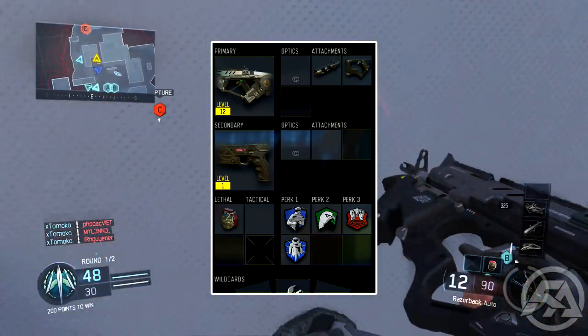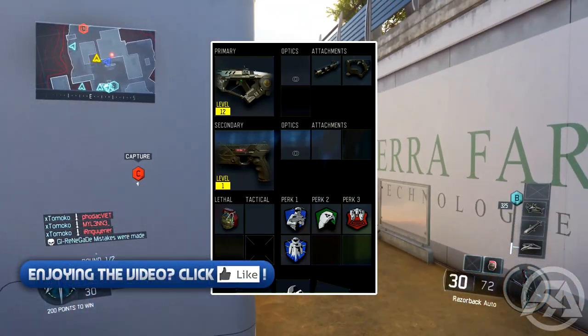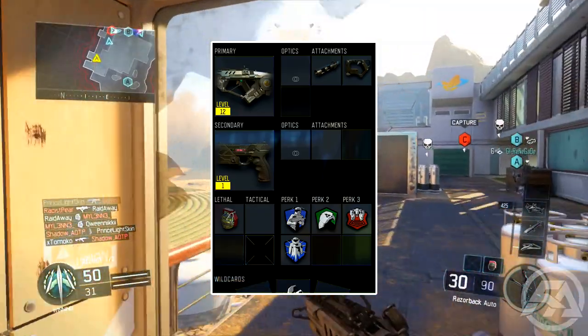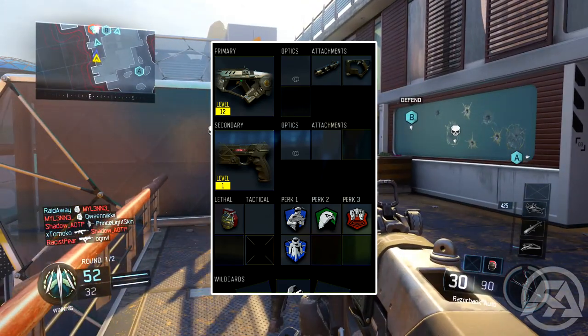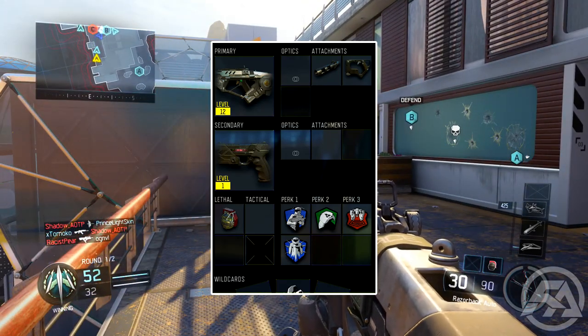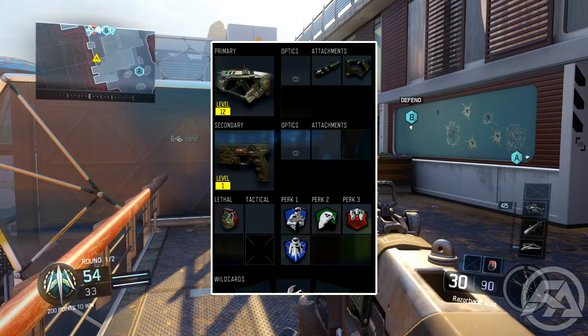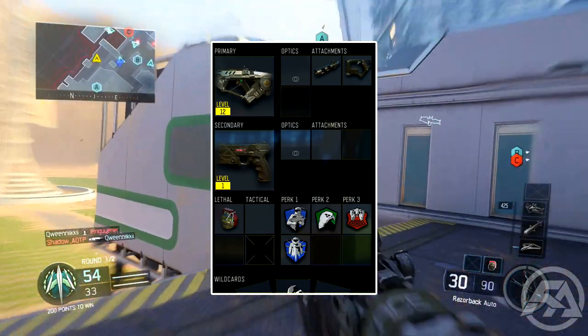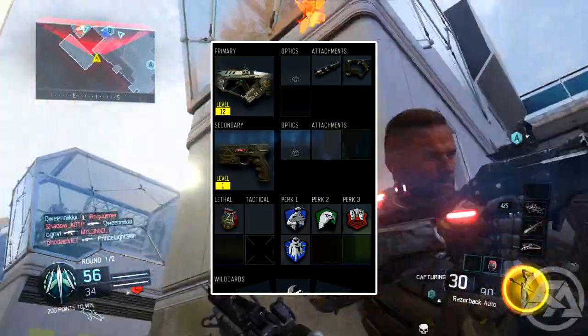For my lethal I just like having one frag — frags are actually so good in this game. For Perk 1, I love having Sixth Sense, which displays a mini-map indicator showing where enemies are around you. I also like having Flak Jacket, so I run the Perk 1 Greed wildcard to have both Flak Jacket and Sixth Sense at the same time.